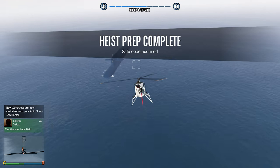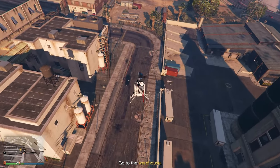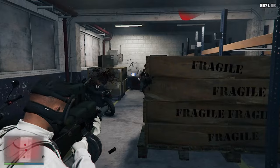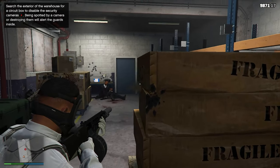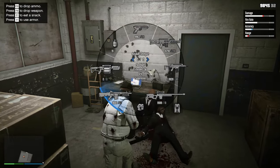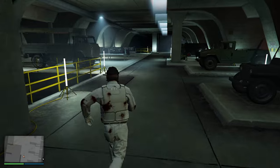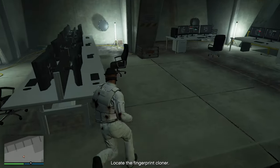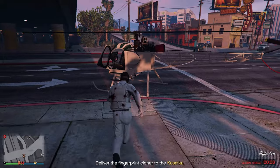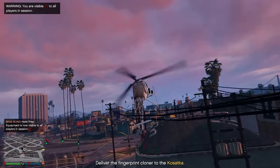Now go back to your vehicle and deliver the safe coat to your Kossetka. The next setup mission is the fingerprint cloner. For this prep, you need to go to the warehouse, land right in front of the yellow marker with your oppressor and take out your assault shotgun. When entering the building, four enemies will be waiting for you inside. Take them all down and all the way in the back you will find a laptop. Complete the simple hack and fly to the next location which is at the archive. Over here, no one will be inside — simply run all the way to the back to collect the fingerprint cloner and exit the building. If you were spotted by the cameras when going inside, be careful for enemies waiting outside. Now just take the vehicle you came with and head back towards your submarine.